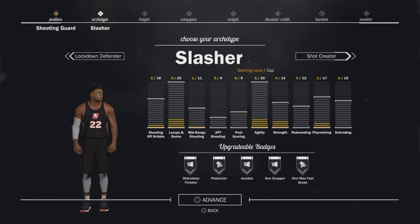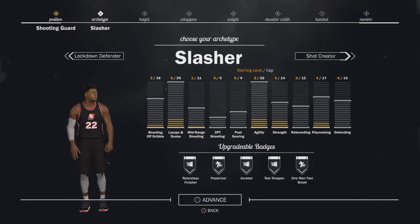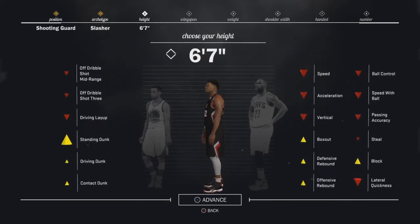Looking at the badges, this position does come with really good badges: Posterizer, Acrobat, Teardropper, and One Man Fast Break. These are all really good badges — once unlocked at the Hall of Fame level, you will be basically unstoppable.